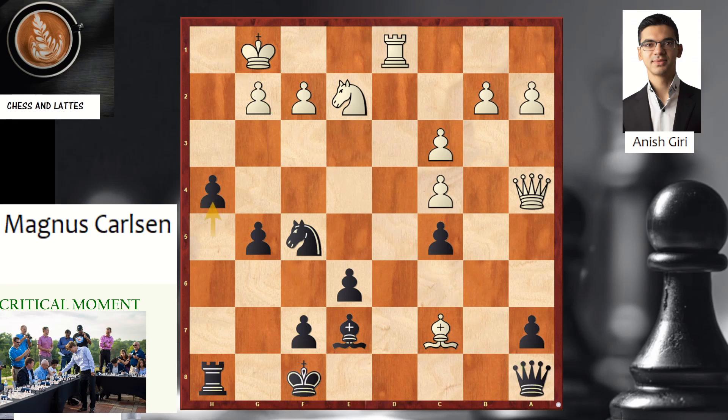Anish Giri plays f3, trying to block the range of the queen. And here, h3 is played. Now it's very clear black wants to take on g2. If white wants to take on h3, then the queen is coming and you have no counterplay against the black king. You have rook h3, queen e3 check, Ng3, and the king on g1 is much more unsafe compared to the king on f8. So on move 23 after h3, white resigned. Let's go check the next game.